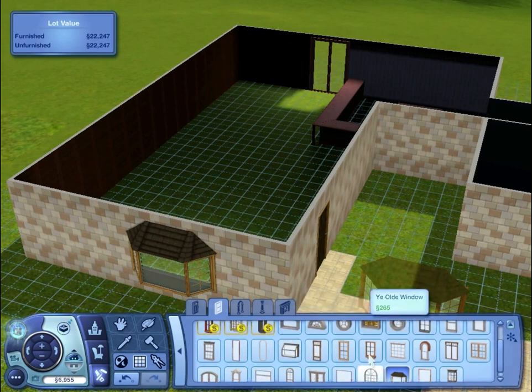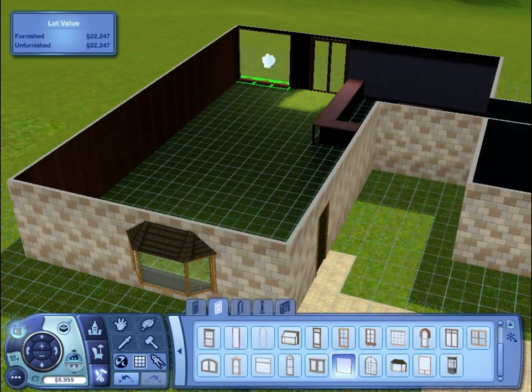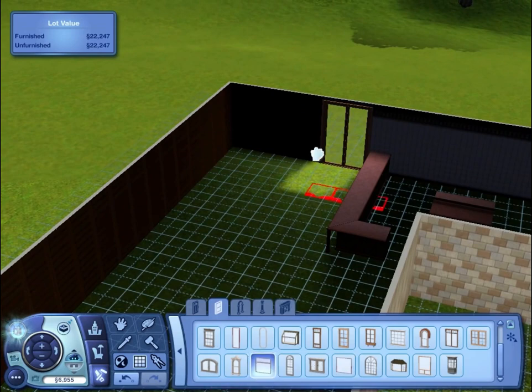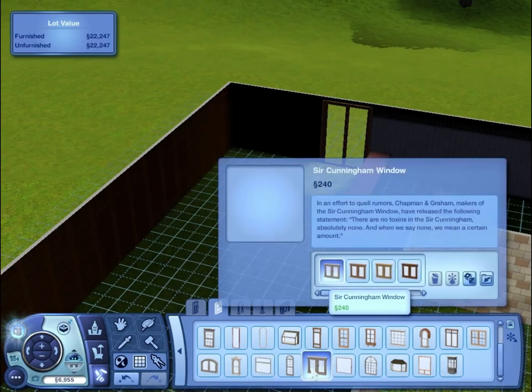And then over here near the dining table they have just pretty much basic big windows — but not as big as that because that's just stupid. They have like half that size — that'd be perfect. Seriously, look at this for a choice in a vanilla game — this is pathetic, there's no choice at all. It's just a gimmick to get you to buy all the expansion packs.